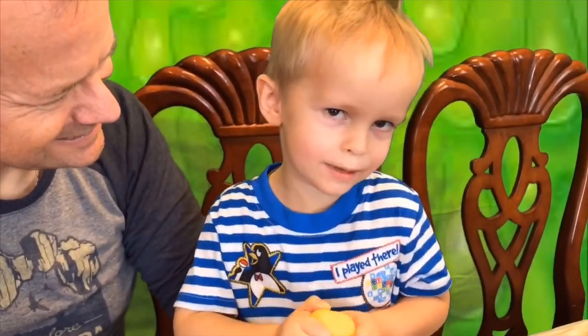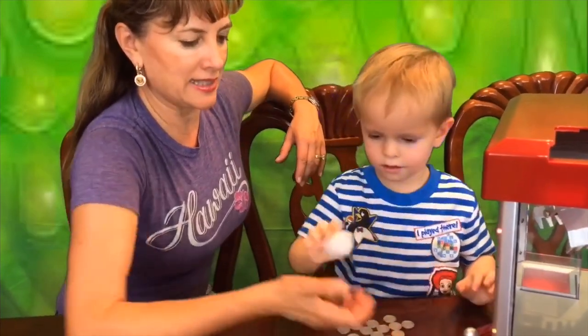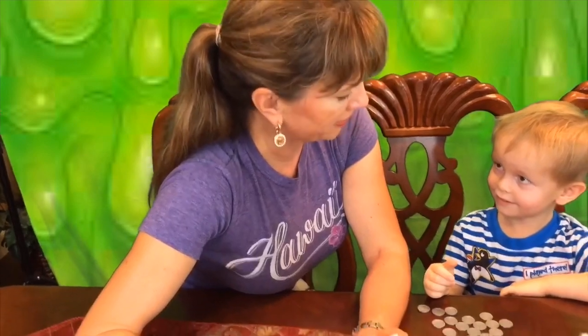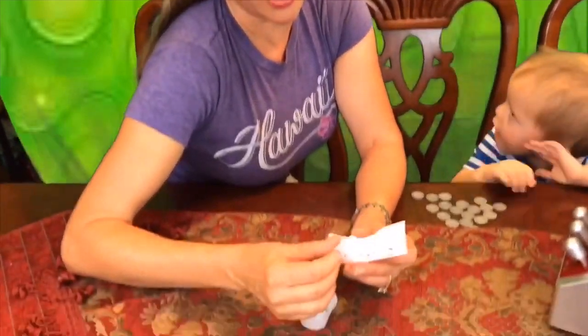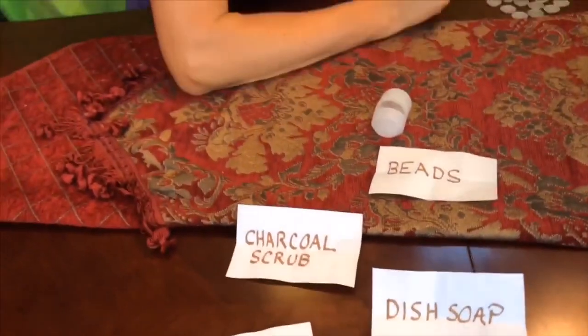Mama says she doesn't have a strange combination, but she's got mustard and garlic — that's pretty strange! Mom's going for her last egg. There's a heart on it! Bruce guesses gross, but it's pretty beads! Mama got something pretty. So Mama ends up with beads, charcoal scrub, ketchup, and dish soap.